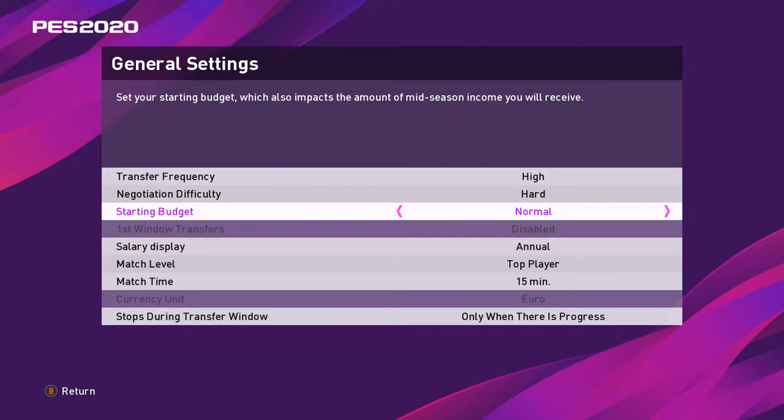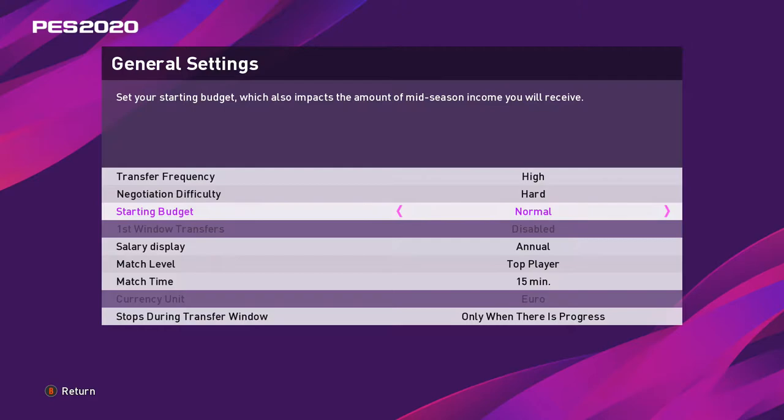First things first, some general settings you need to start with that I highly recommend: set your starting budget to normal and disable the first transfer window. Next, go to the scouting tab and make sure you only have one scout enabled, and they're only scouting your home region, which in my case is Italy.